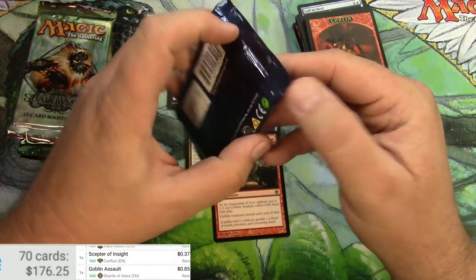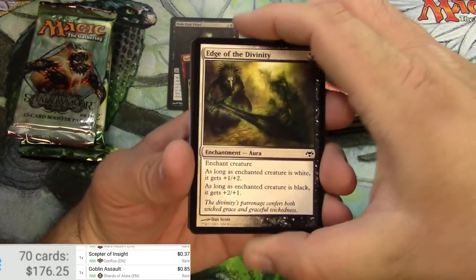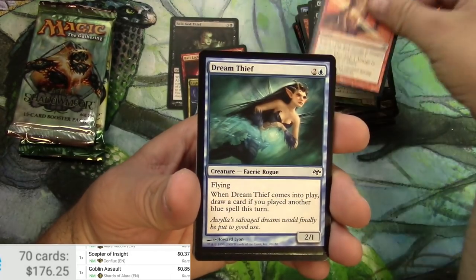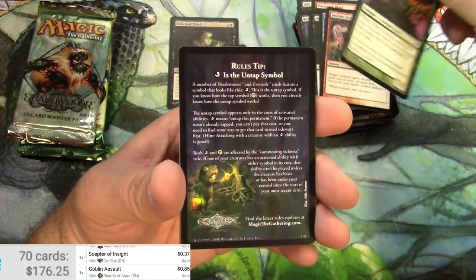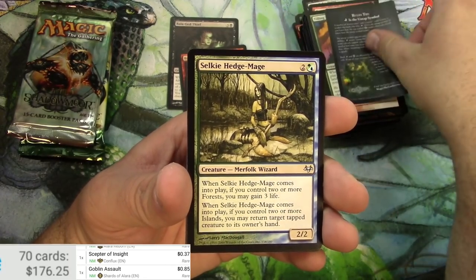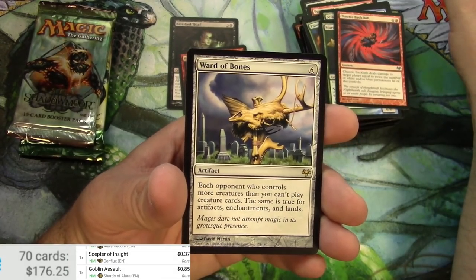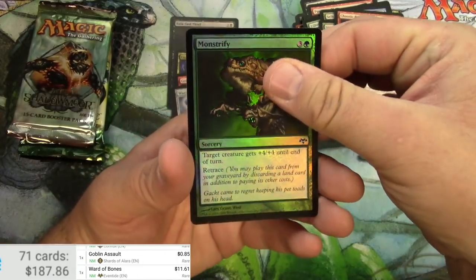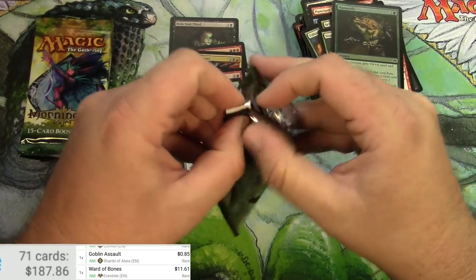Edge of the Divinity — good common, I'll go back and pick that out later. Skulkin, Trow, Dream Thief, another Trow, Moonglove Extract, I love these blocks — the Faerie tribes. This is an interesting rules tip. I don't know if I've opened one of these before either. Silkbind Faerie, Sturdy Hatchling, Chaotic Backlash, and a Ward of Bones — that's pretty good — and a foil Monstrify. Ward of Bones: 11 bucks!